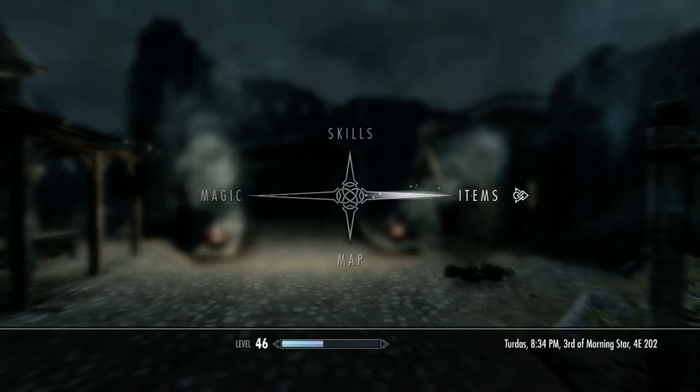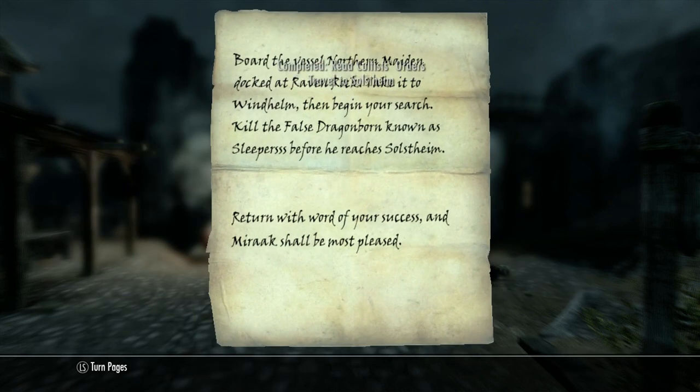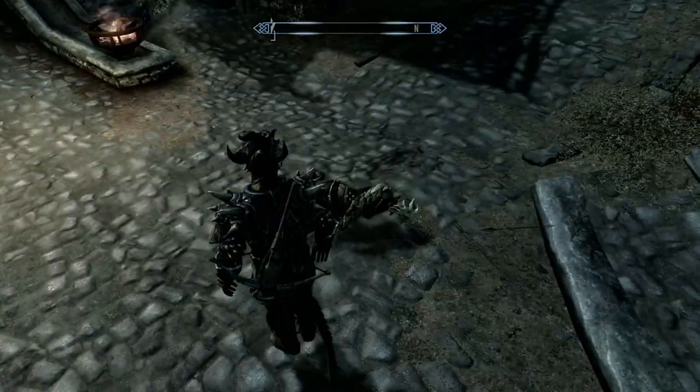Let us read. Board the vessel Northern Maiden, docked at Raven Rock. Take it to Windhelm, then begin your search. Kill the false dragonborn known as Sleepers before he reaches Solstheim. Return with word of your success. Well, kill the false dragonborn known as Sleepers. We are no false dragonborn. We are actual dragons. We were born a dragon.